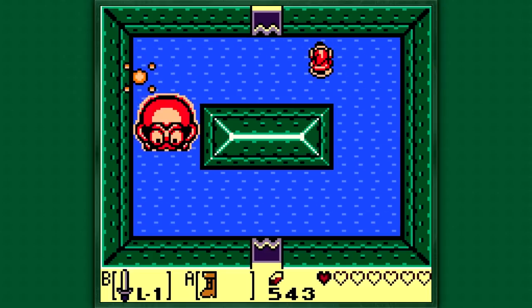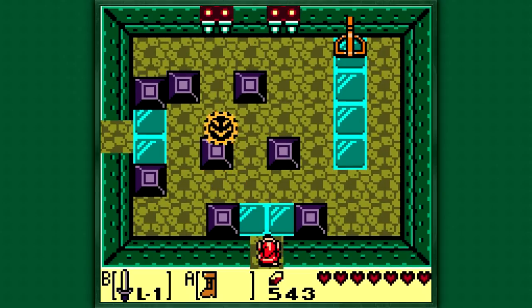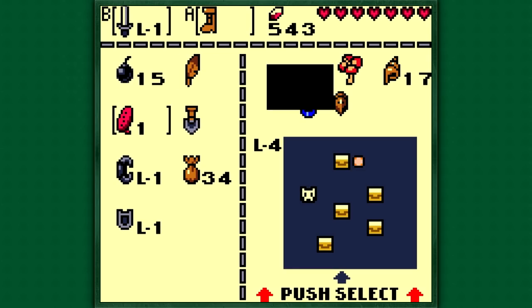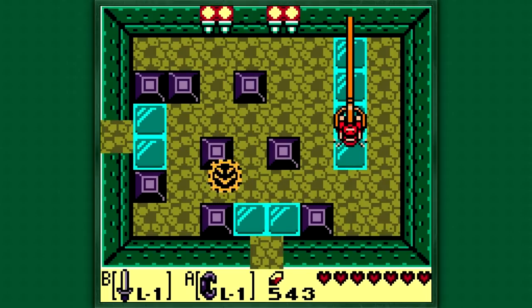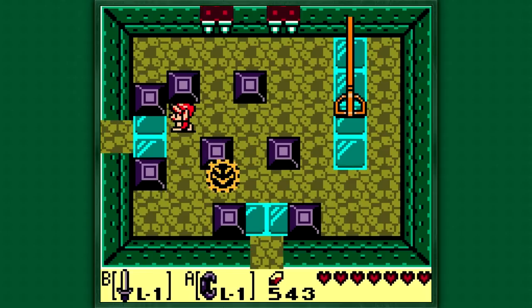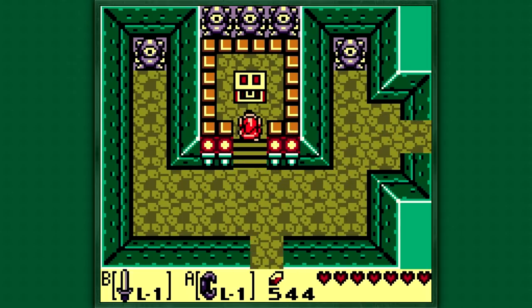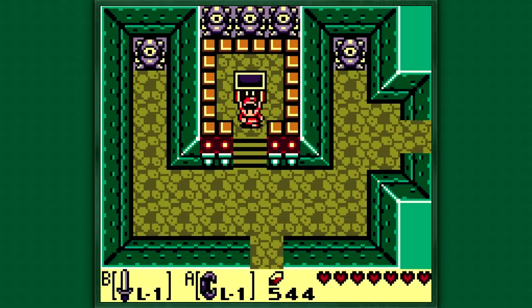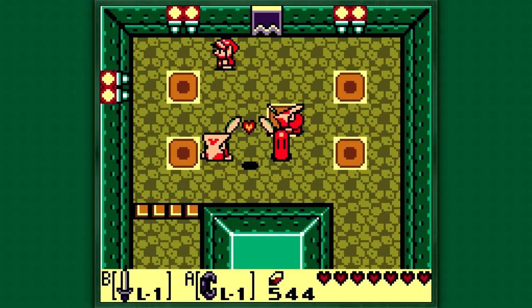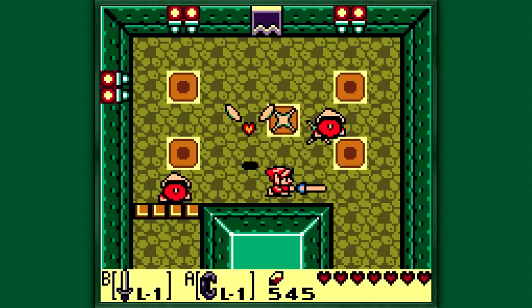Alright, we're not done yet - don't get too excited. This room has moving switches that will try to crush us. We want to pull one back all the way and then quickly run as fast as we can. In this room we're actually gonna pick up the temple item - the Flippers. With the Flippers we can now swim. You don't have to equip it like your sword. We can also dive underwater for a short period of time.